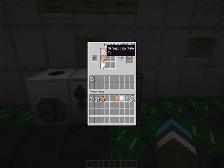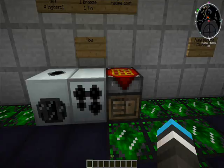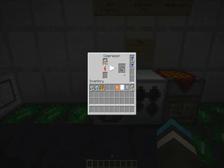The mixed metal ingot is used to make an advanced alloy — you need a refined, a bronze, and a tin. You do that and you mix one. Then you take your mixed metal ingots, put them in the compressor, just like before. I've got some overclockers in here to make it speedy. And now you have your advanced alloys.